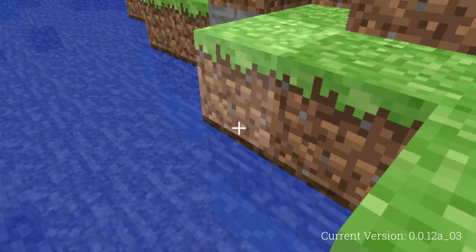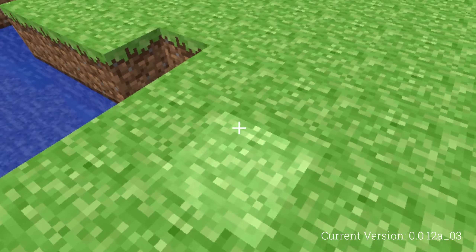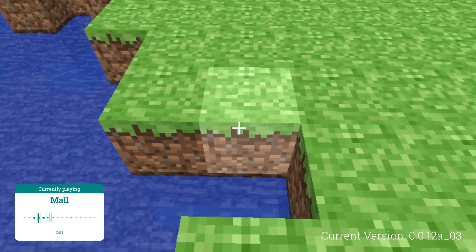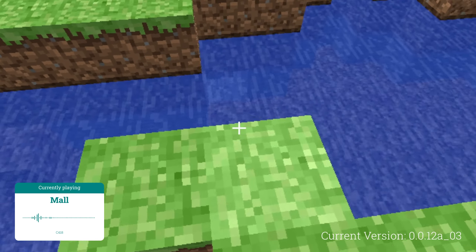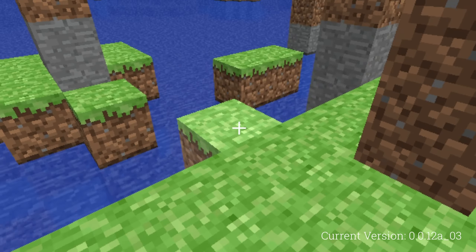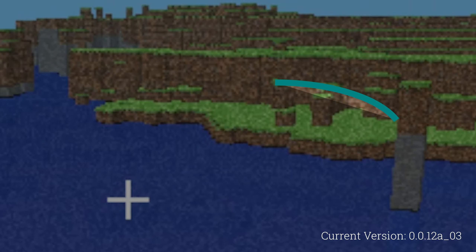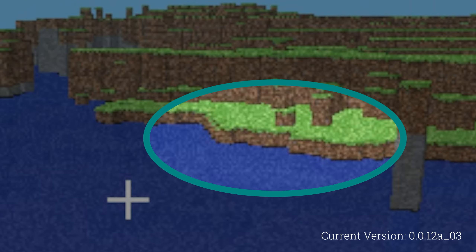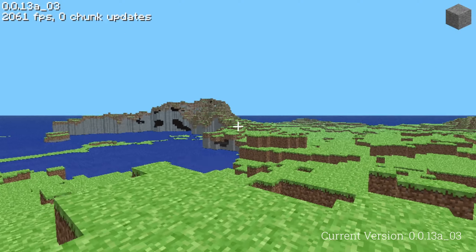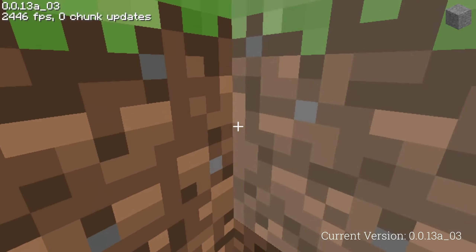Although this version is not available in the launcher, it is available if you are willing to utilize questionable methods, which I did. In this version, terrain generation was majorly modified, adding water, which made the surface generate in islands, and bedrock. Terrain generation starts one block above sea level in this version, making coasts quite rough. One version later, on May 22, 2009, more changes were made, making the terrain smoother and changing the way water generates.